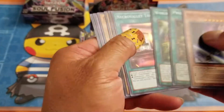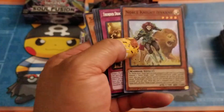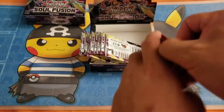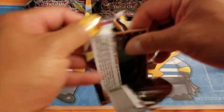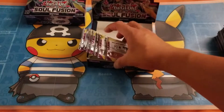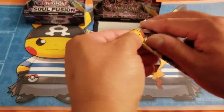Ultras are good to have too, but I'd rather have a secret than not have one, like my first box. I'm on the left side now — no ultras, no secrets yet. There's my first ultra on the left side — Thunder Dragon Dark.